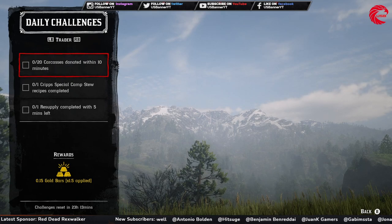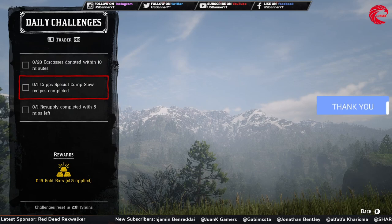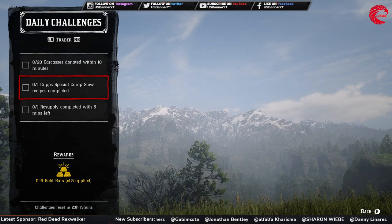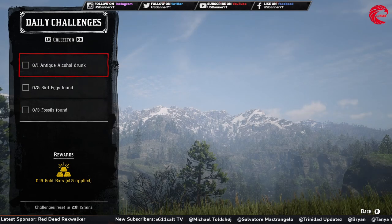When you have 20 carcasses, just go to camp and donate them. Then you have to complete the camp's special camp stew recipe — go to the stew pot in your camp or posse camp and go to the recipe; the first one is the special stew recipe, complete that. Then you have to complete a resupply mission when you have at least five minutes left in your session.